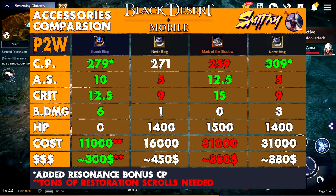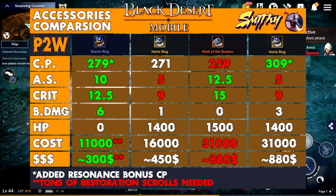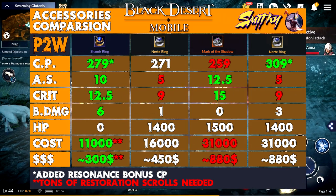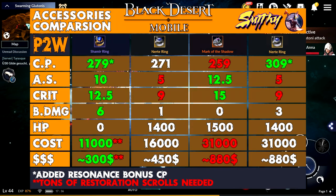Next is gold plus 3: 271 CP, 1% branch damage, and same substats as before. It will cost around 16,000 black pearls and restoration scrolls — in money that's around 450 dollars.